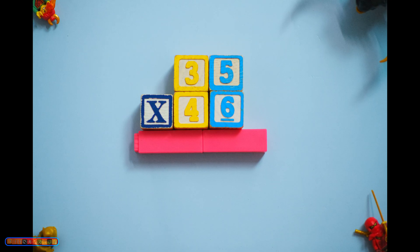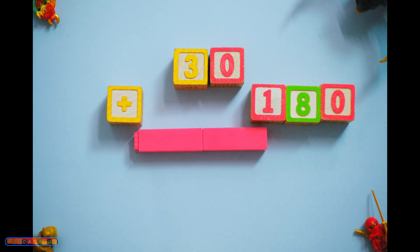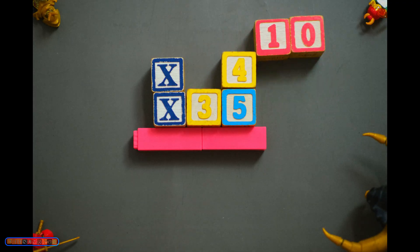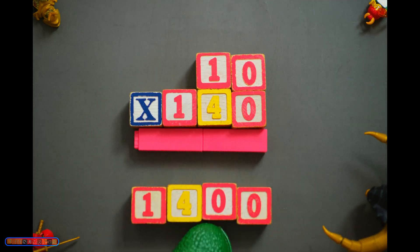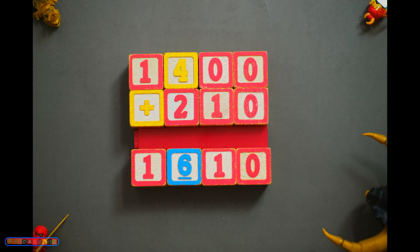Warm-up time! 35 times 46 is 6 thirty-fives and 40 thirty-fives. That's 30 plus 180, or 210. And 4 times 10 times 35, or 140 times 10, which is 1400. Slam them together and you have 1610.